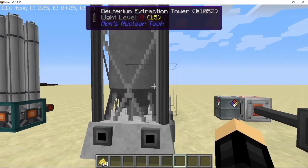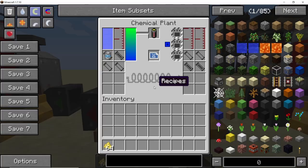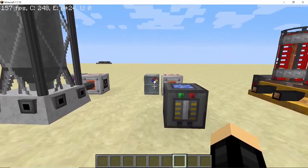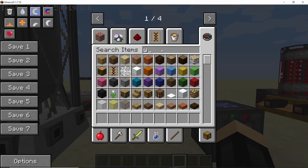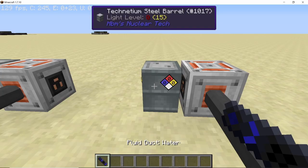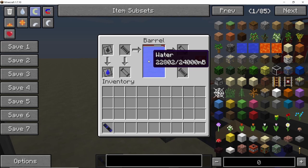Now let's take a look at the deuterium extraction tower and the deuterium extractor. Before these towers were added, the only way to produce deuterium was in a chemical plant using sulfur and water to give you 500 millibuckets of deuterium. The problem was that sulfur is not renewable — water is renewable but sulfur is not, so you needed a constant supply of sulfur. All this changes with the deuterium extractor and the deuterium extracting towers, which take water as their input along with some power and convert it into heavy water.